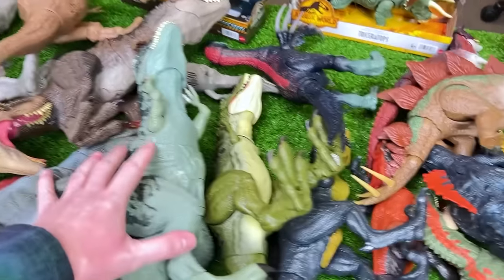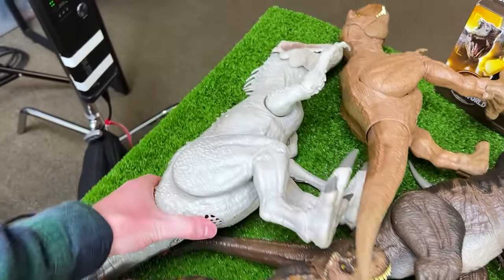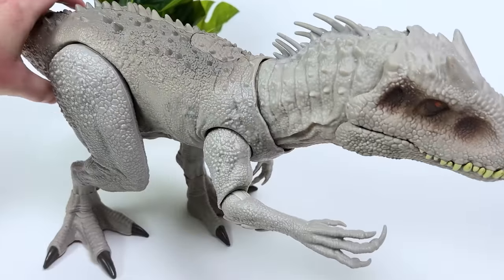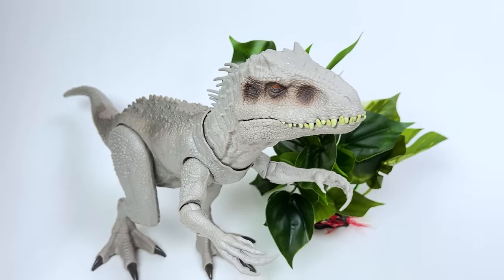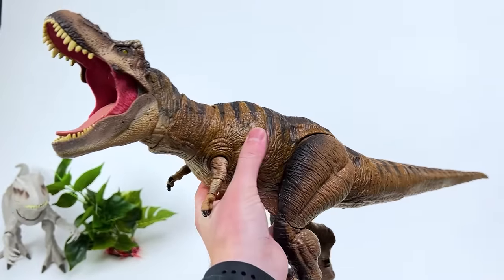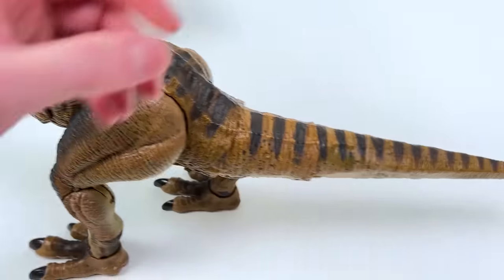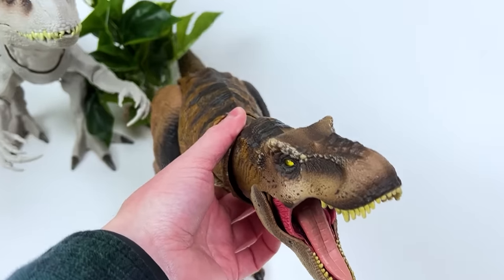Today we're going to be checking out some of Jurassic World's most popular dinosaur figures and standing them side by side from biggest to smallest. The first and largest is this giant Indominus Rex figure — probably almost two feet from tip of nose to tail, stands over a foot tall, has huge arms compared to T-Rex figures, and awesome detailing along the back. The next biggest is the Hammond Collection Tyrannosaurus Rex — a little bigger than a lot of my other T-Rex figures, with a ton more detailing and three points of articulation in its torso and neck.